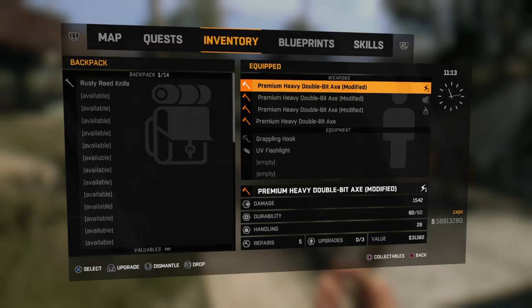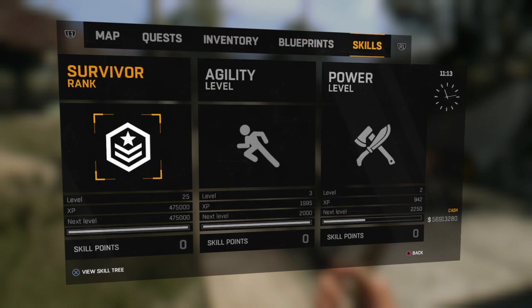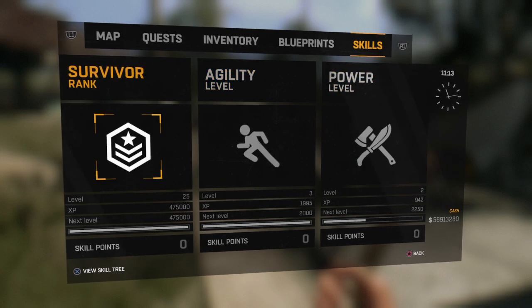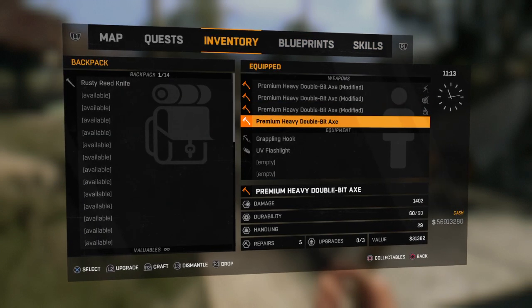Here's another weapon I haven't come across in Dying Light — this is the Premium Heavy Double Bit Axe, and I've got 4 of them. My skill trees don't have legend level, so I'm not at a higher advantage. The normal one that's unmodified hasn't had anything done to it — it's 1,402.